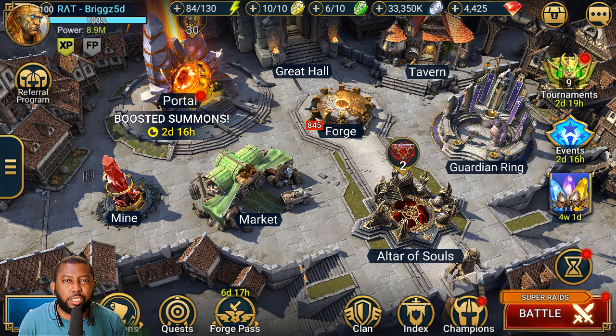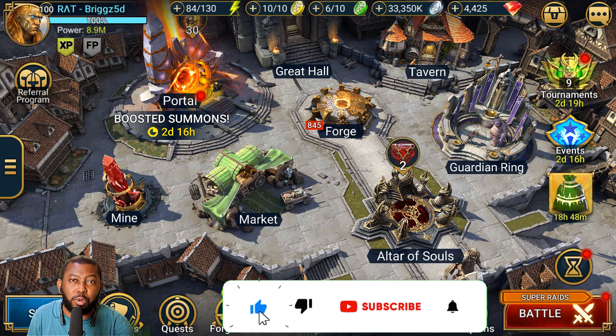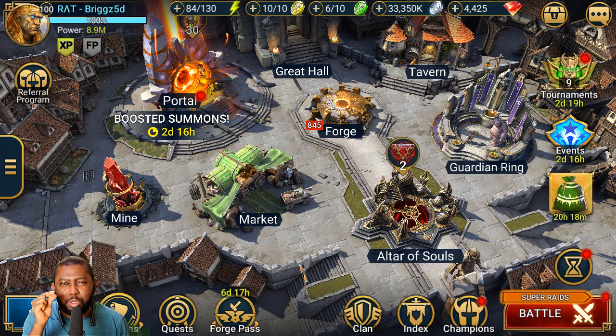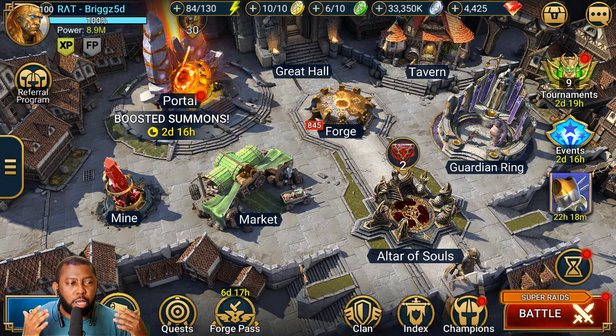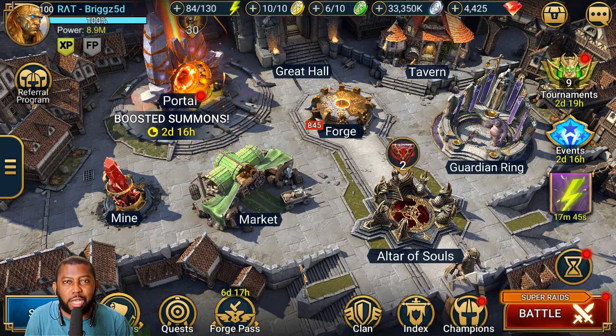What's up guys, Briggz5d here. Besides the normal huge changes that come into Raid - new dungeons, new hydra boss, new doom tower - those huge content drops that usually come in, sometimes there are updates that are just tiny enough to improve your entire game. One of the biggest ones since I've been playing is the artifact instant upgrade, which lets you take an artifact from level 4 all the way to 16. Those are called quality of life improvements.